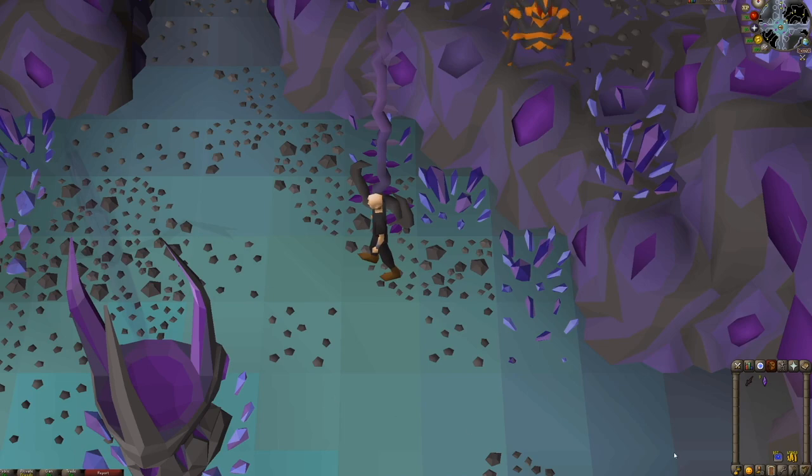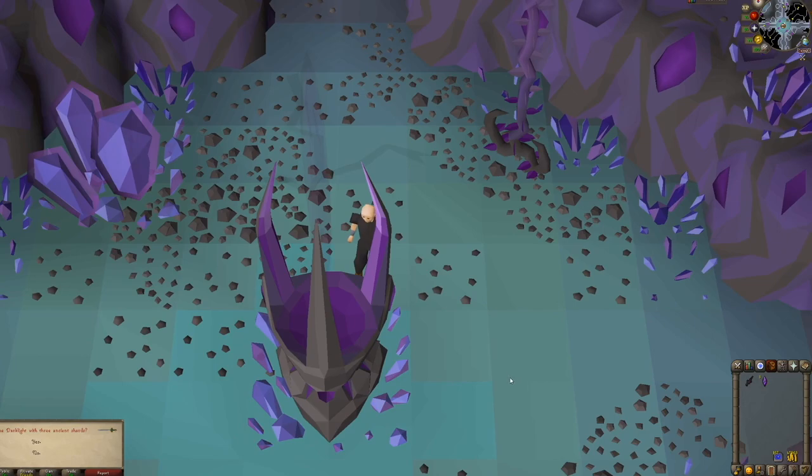Ancient Shards are also a 100% drop rate from Skotizo. After you enter the Catacombs, you'll use your Dark Light on the Altar, which will create an Arc Light. Your Arc Light will have 1000 charges.